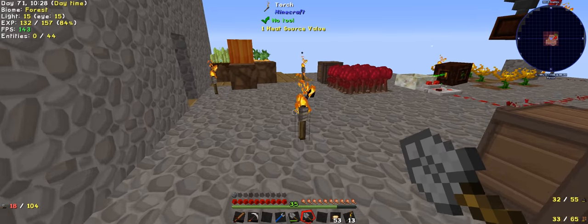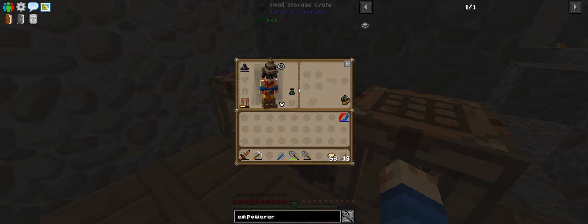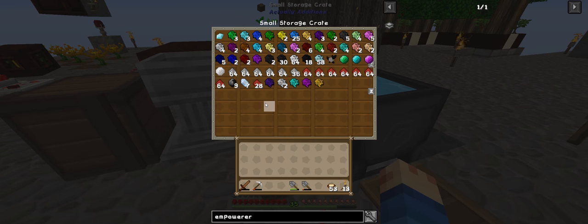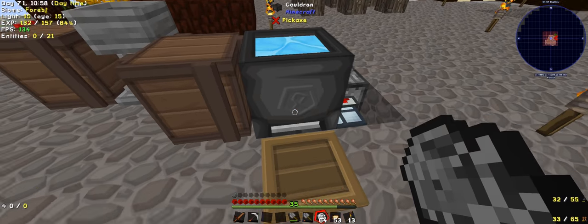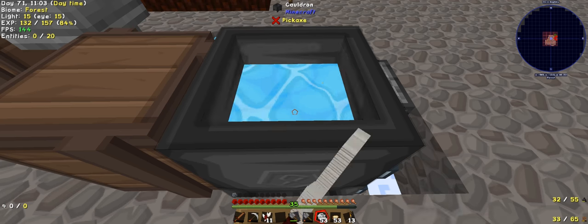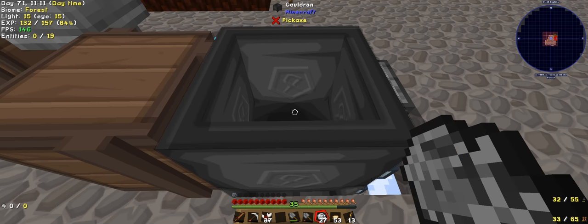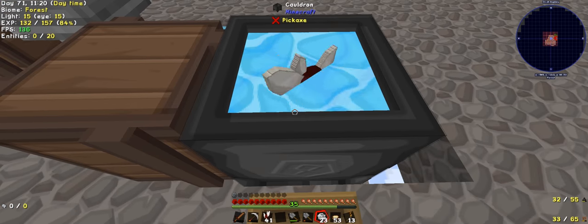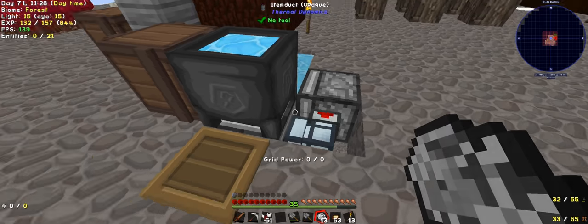That looks like all of it. We'll just put all this away, dump it all in this chest. So that will hide all that. The quartz is here, and that's it actually. Still a little bit inefficient - I think it's because it's missing the extra 2 buckets.